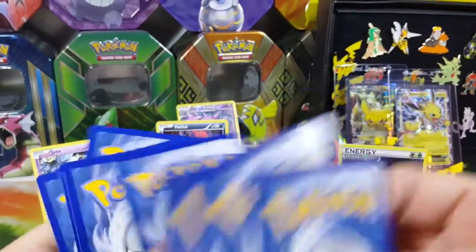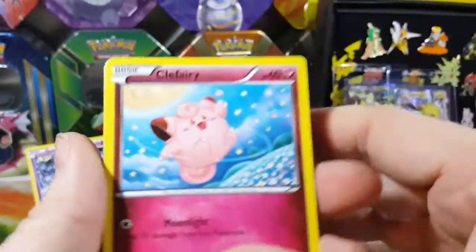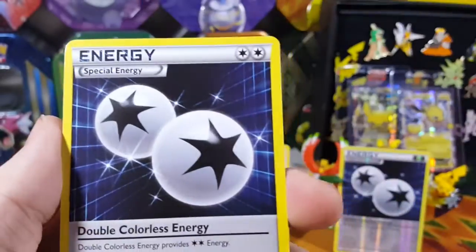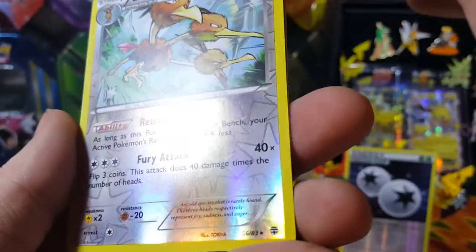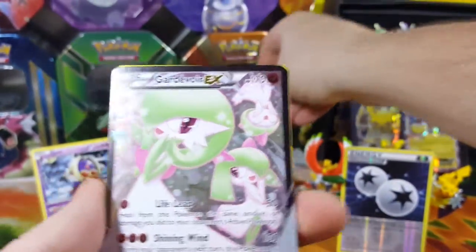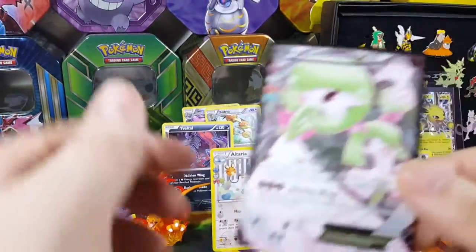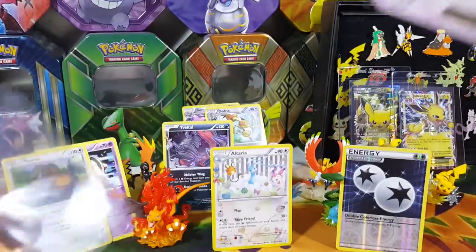Blastoise pack - we got Clefairy, Diglett, Water energy. I see something - Magikarp, Shroomish, Double Colorless energy, Graveler, Dodrio reverse - and that is a rare. Two reverse rares and we got a Gardevoir EX! The RC collection Gardevoir EX and a regular non-holo foil Tauros. So now I've got the two EXes that I said is normal for the box. I got one pack left - let's hopefully get more than that, more than an average box.